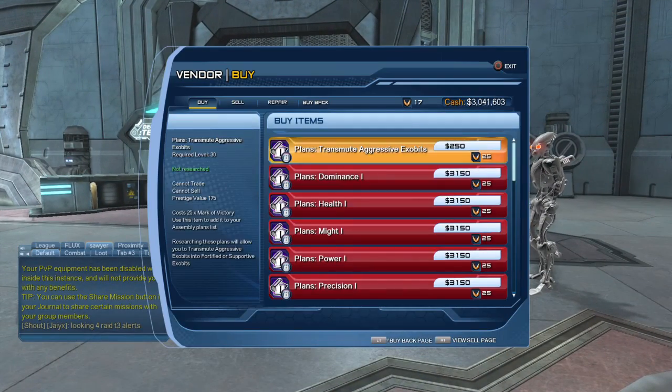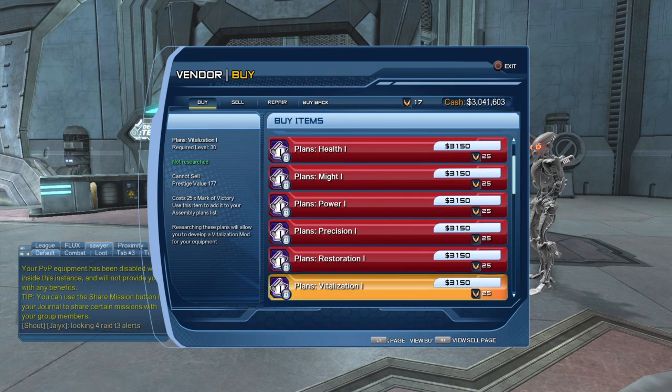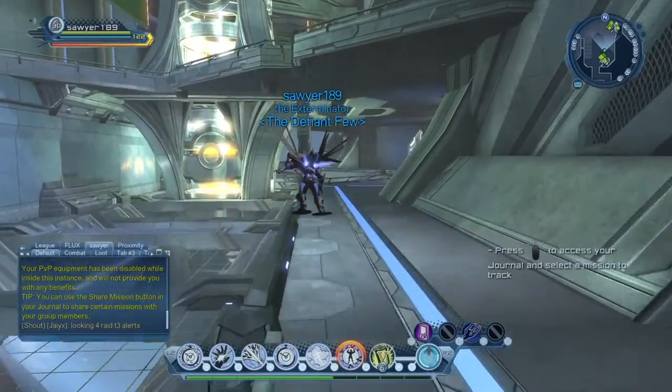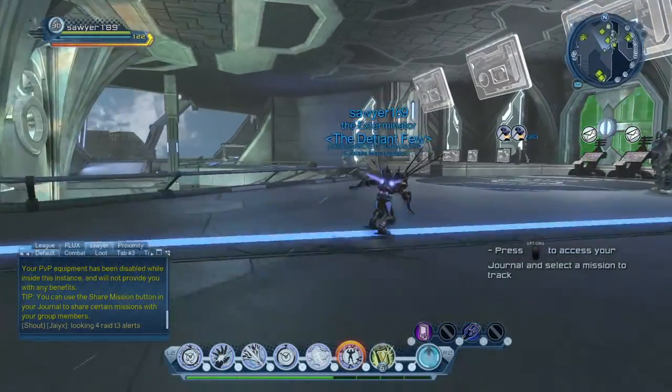You can also buy plans from this vendor. I've already bought all the plans that cost normal money, so now all that's left are the expensive ones that cost marks. But these vendors sell a whole bunch of plans you can buy for super cheap. I recommend doing it so you can work towards your plan achievement — for getting like 25 plans, 50 plans, 60 plans, something like that. There are a lot of easy feats you can get for doing this.